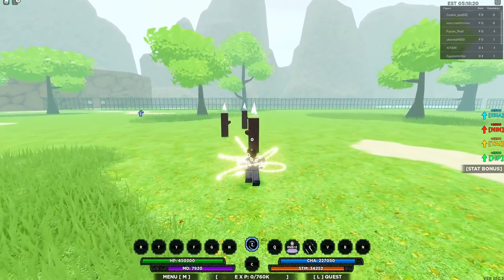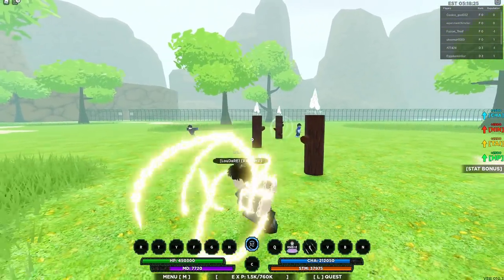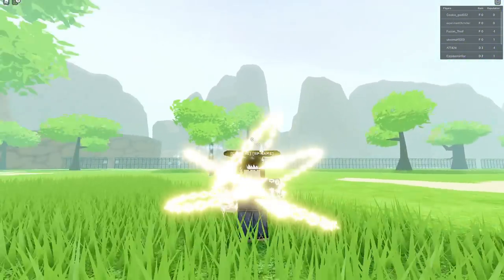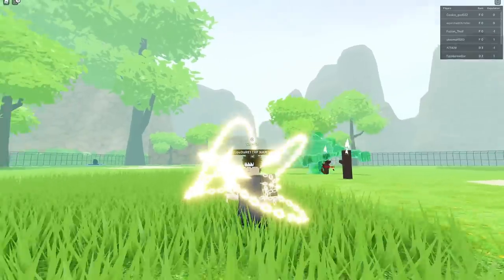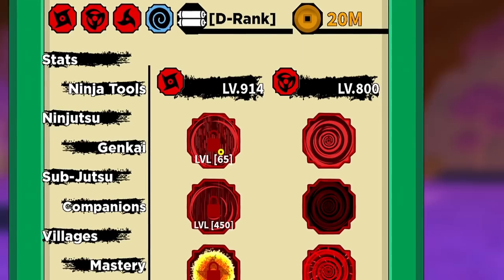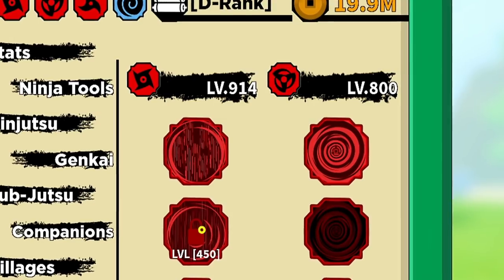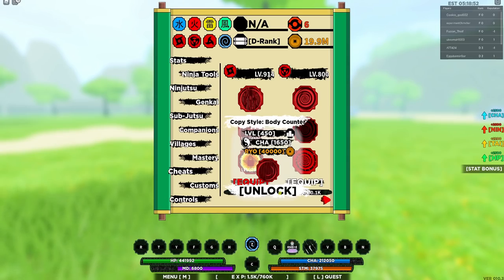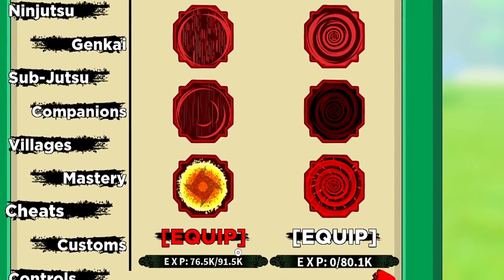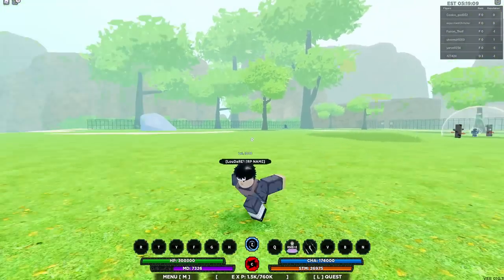I'm gonna use my Z spec real quick on one of the training logs — it's basically just a bunch of chains that go out. I apologize for taking time away from the Shisui showcase to show this, but a lot of people told me I missed it. Now onto Shisui's Mangekyou Sharingan: the first jutsu is Copy Style Body Flicker Illusion, the next is Copy Style Body Counter, and the last is Copy Style Kotoamatsukami.